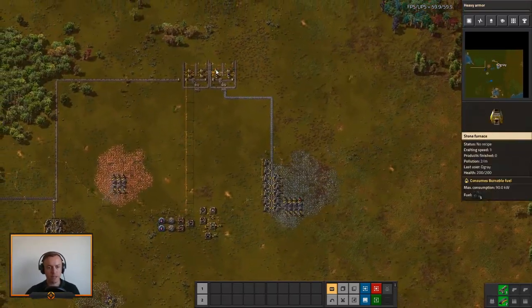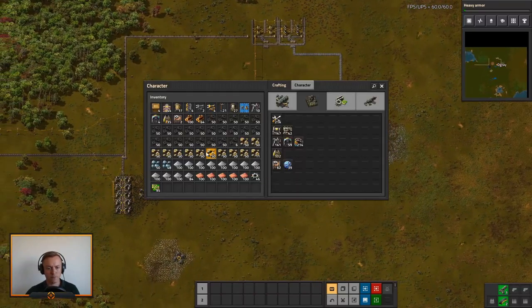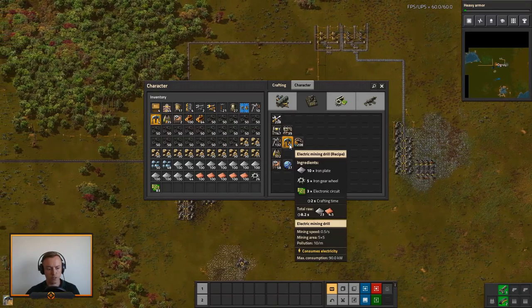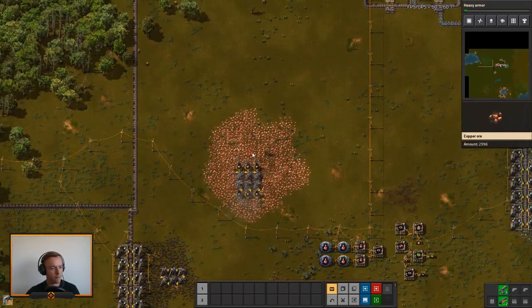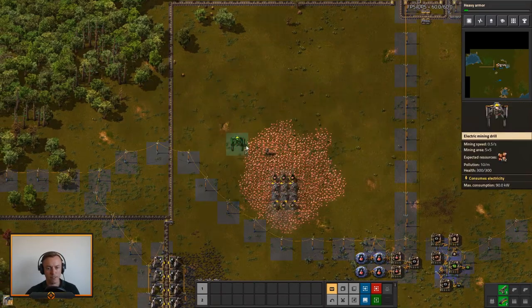Iron is flowing and moving, which means the old setup is pretty much obsolete now. Let's do the same for our copper and get this hooked up.